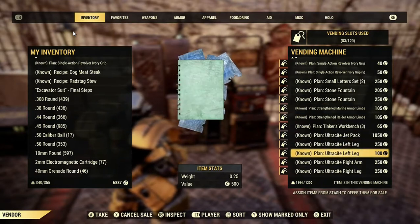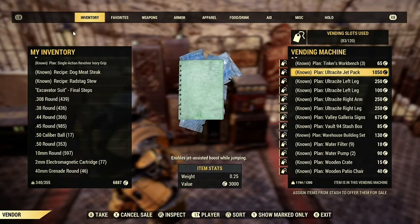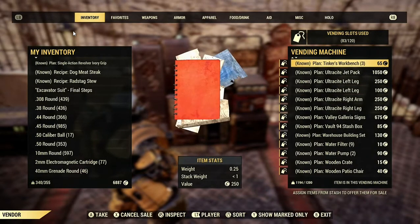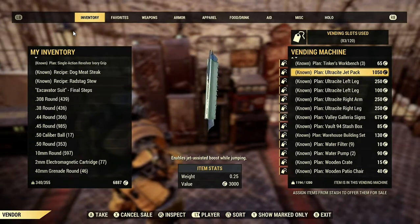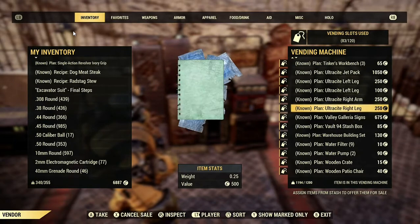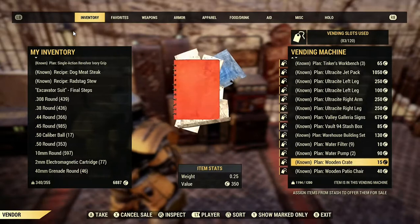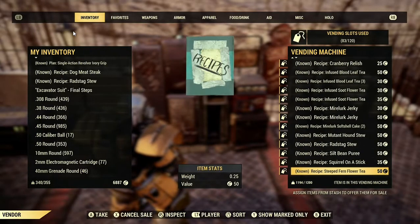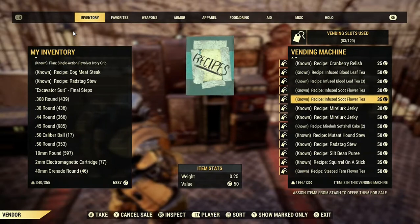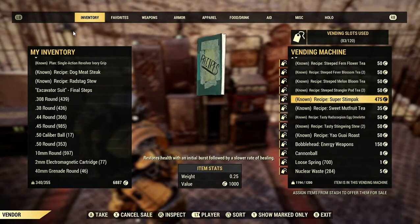These are your heavy armor plans. Personally I don't mind spending less than a thousand on these because that's a fair price. Recipes should be about 50 coins each, apart from like the super stimpaks because they are incredibly useful for healing yourself.